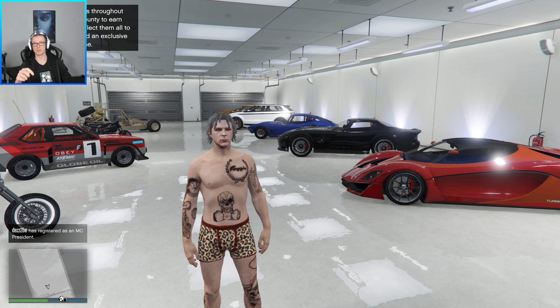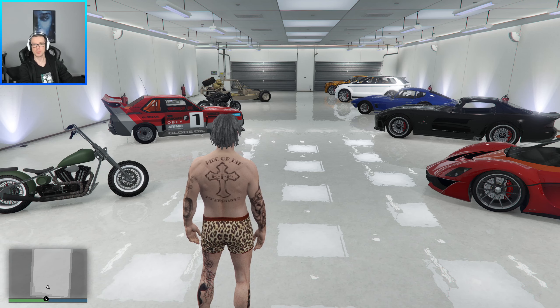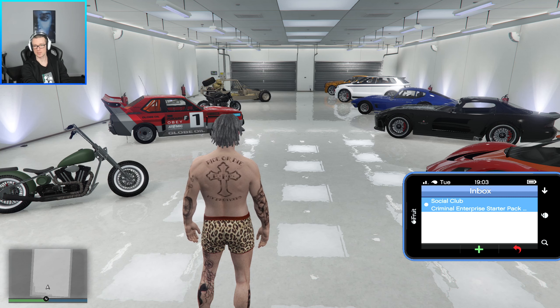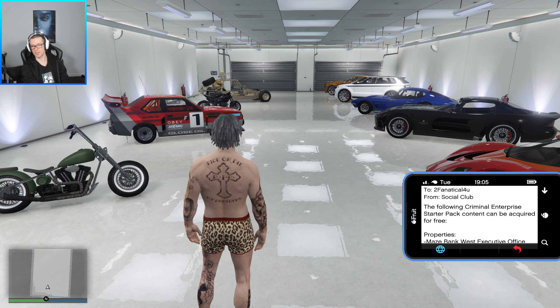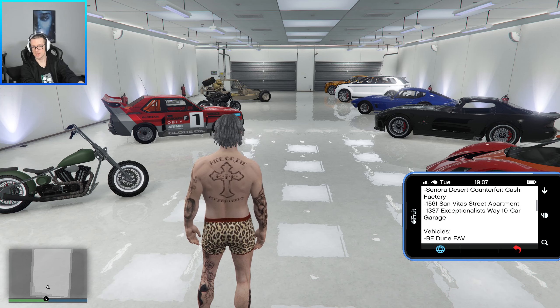I'm going to include the links in the description where you can claim the game and check out exactly what you get with this Criminal Enterprise Starter Pack. I noticed some people were struggling to find out how to get all this stuff. All you have to do — there's no trick actually. I just logged into the game and received a message that says: 'Following Criminal Enterprise Starter Pack content can be acquired for free.' And there you can see exactly what you get.